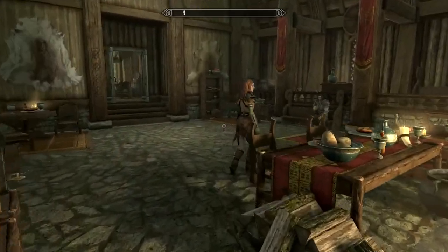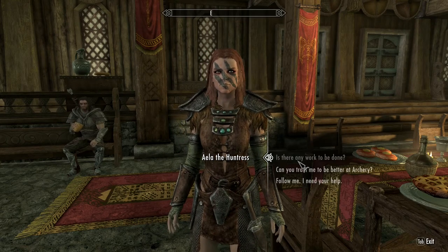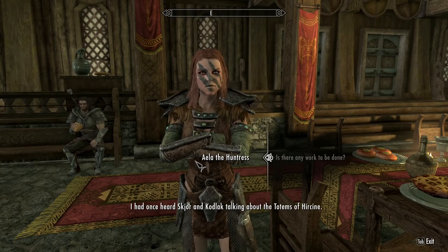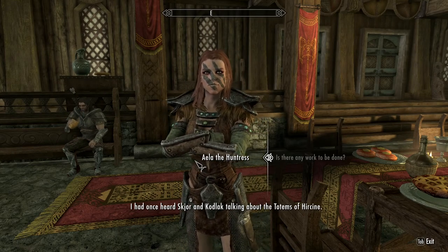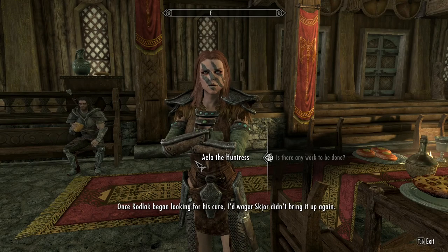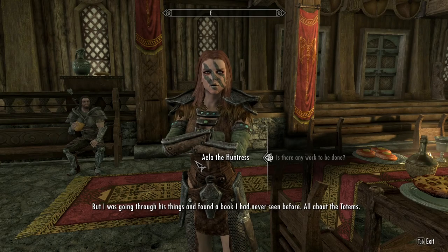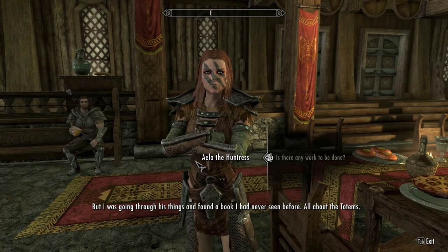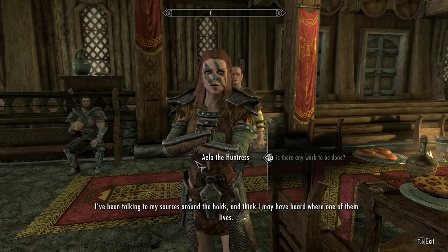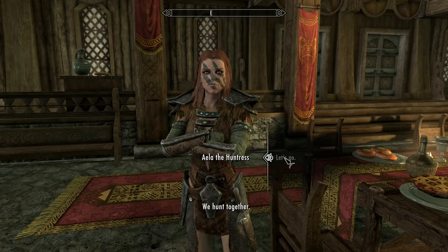To start off, you're going to need to take a few jobs from Aela the Huntress. Any of these jobs will do — as long as you do one or two of them, she will give you the option to help her on her quest for the totems. She'll say: 'I had once heard Skjor and Kodlak talking about the totems of Hircine — simple looking objects that could channel the powers of the werewolf in new directions. But I was going through his things and found a book I had never seen before, all about the totems. I've been talking to my sources around the holds and think I may have heard where one of them is. Wanna come along?'